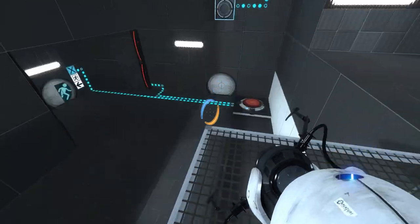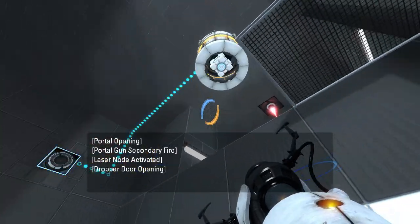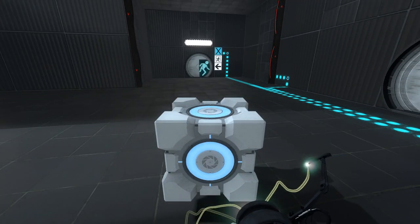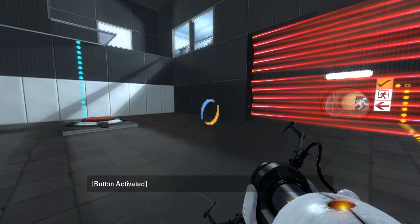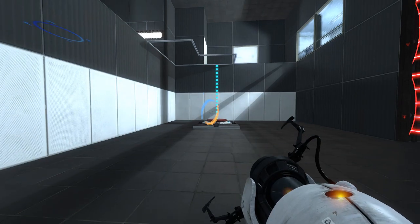Right, we can't aim at the dropper unless we do this. There we go, that gets us a cube at the very least. Hmm, now this is interesting. This opens the exit, but it also prevents us from getting to the exit. What are we supposed to do with that?